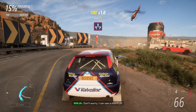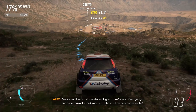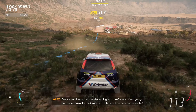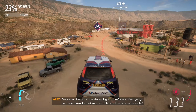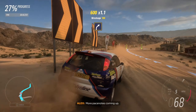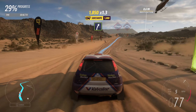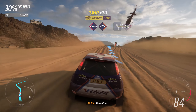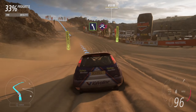I can see a shortcut. I'll scout. You're descending into the craters. Keep going, and once you make the jump, turn right — you'll be back on the route. More pace notes coming up. Easy right. Bumps, then crest. Easy left. Easy jump, baby.